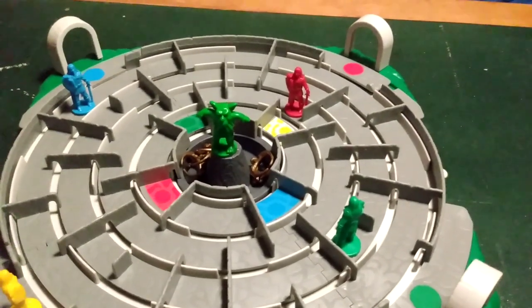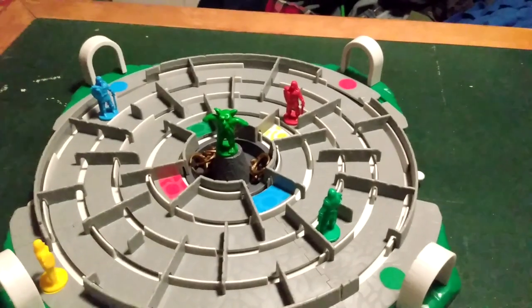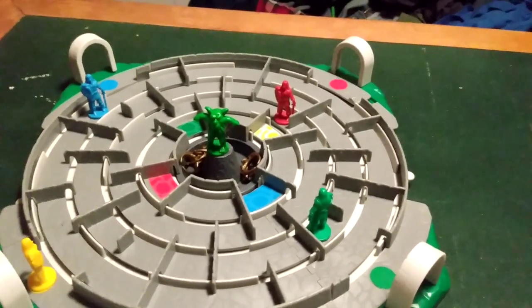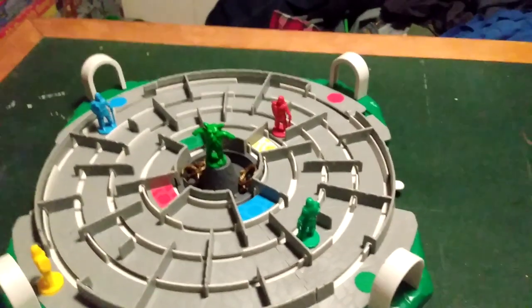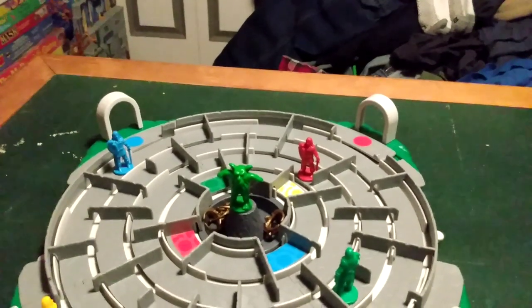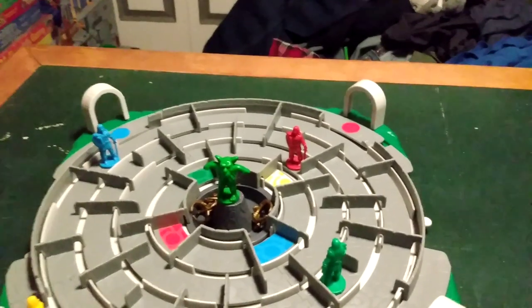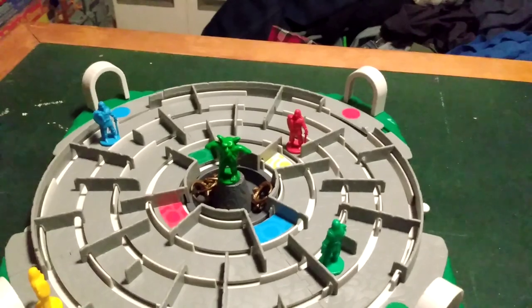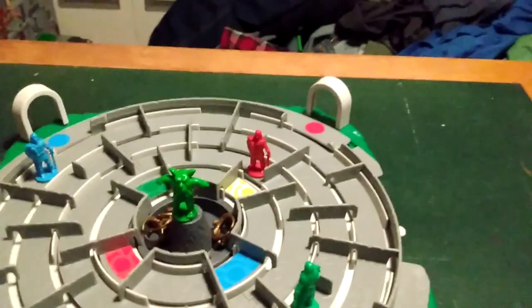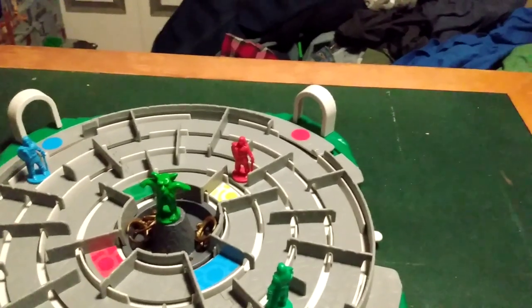Other duels take place as the game progresses. If you control the ogre and meet an opponent's adventurer, you may challenge them to a duel — any leftover moves are forfeited. Turn the ogre to face your opponent's adventurer in the attack position. Your opponent defends by throwing one dueling die. If they throw a blank, the ogre wins — you take a ring from the pool, the ogre stays put, and the defeated adventurer goes back to the starting space.